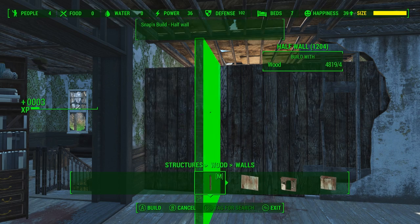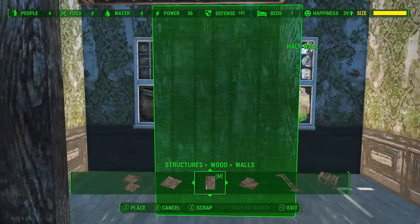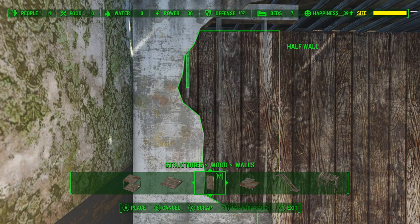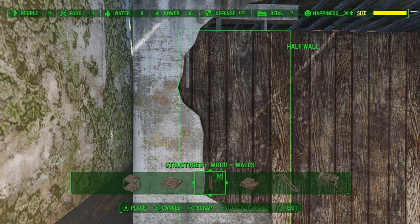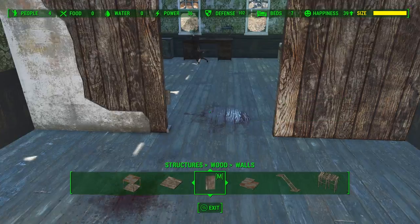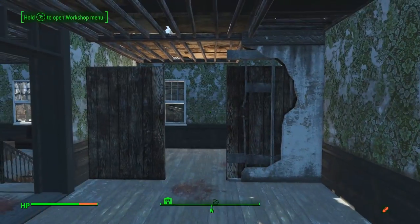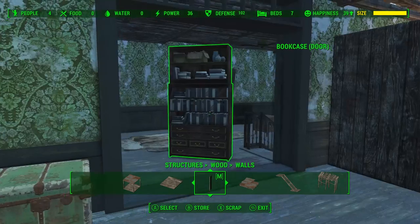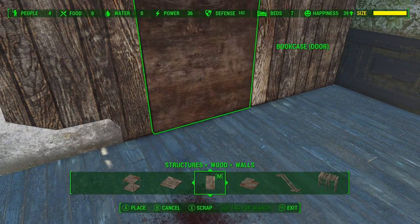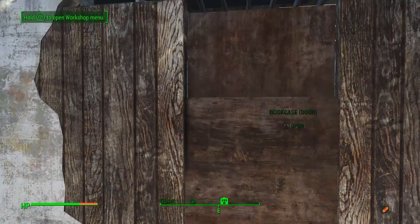I wanted to have a doorway here but the door kept clipping with that wall, so we're gonna have to change it up and use these half walls instead of that one full-size wall. I can just use the half walls to snap everything in place, giving me something to line up the other wall with using the same technique. Once that's in place we can remove the middle wall and that's where the door can go. Just close up the gap slightly and now we can grab the door and put it in place. I really like the bookcase door — just a nice little hidden room. I'm a really big fan of building these hidden rooms.